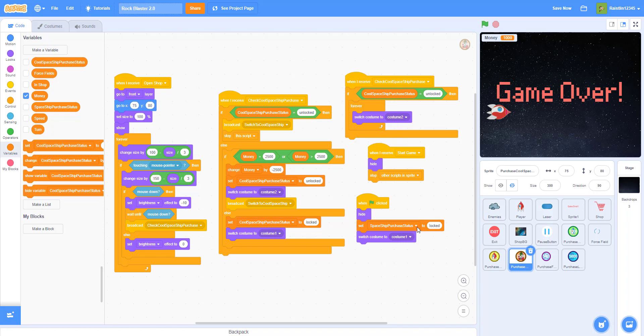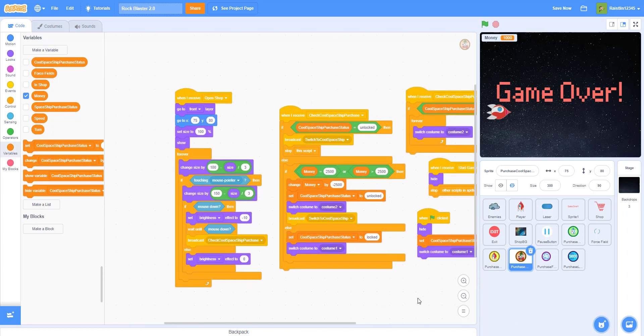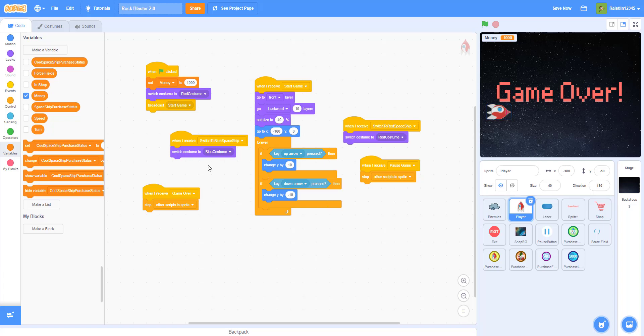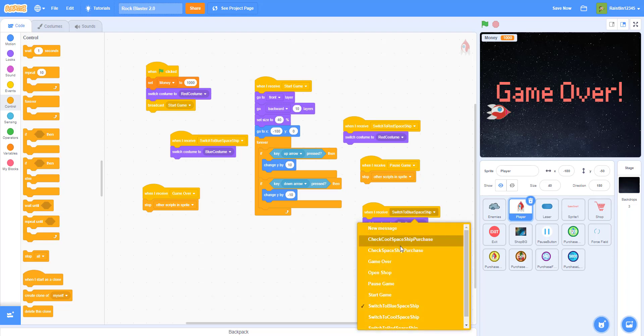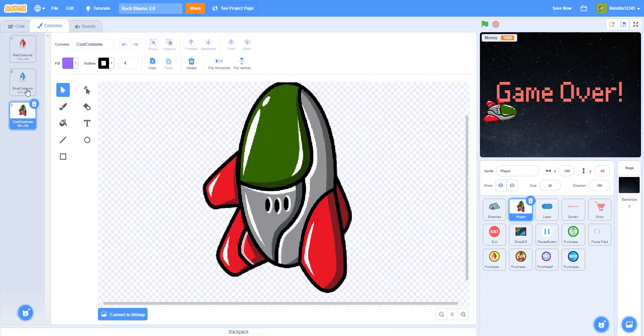Now we've changed everything in there. Let's go back to the player. For the player, we need to change the costume — I'll duplicate this block: when I receive 'switch to cool spaceship', switch to the cool spaceship costume.